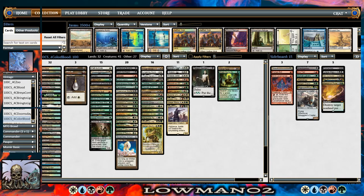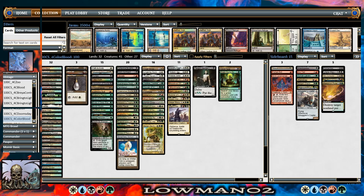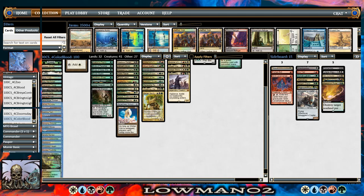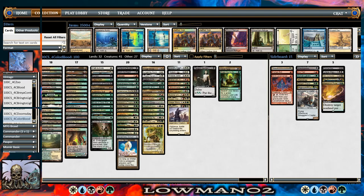Hey guys, Loman02. I'm going to be doing a follow-up deck tech and deck alteration to this four-color blood list. This is Canadian Highlander, so if you're not interested in Highlander, I'm sorry, that's what this is about. If you're not interested in listening to deck techs or building considerations, please go down to the comments section — there's a litany of gameplay timestamped down there.